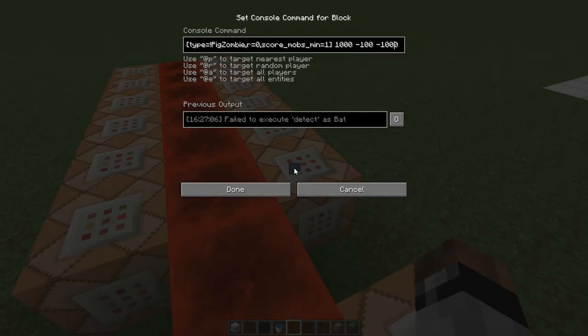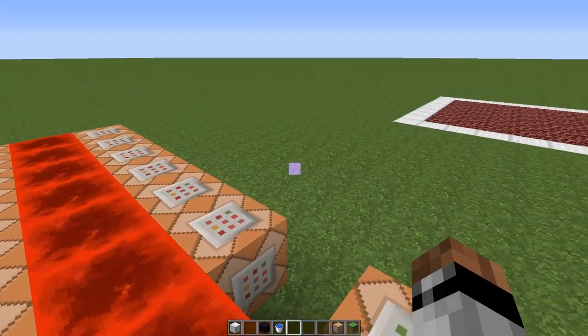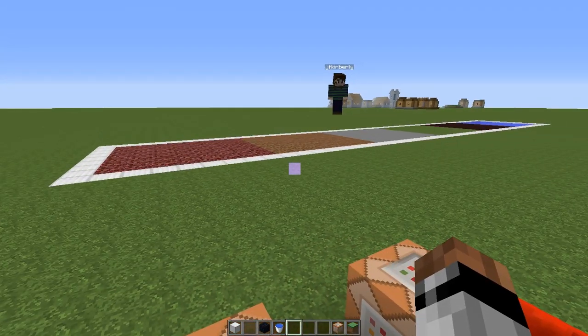On the other side, we have the same check running - looking for anything that is not a zombie pigman and has a minimum mob score of one. It's looking to detect that again on netherrack, and if it finds anything that is not a zombie pigman, it will teleport them off into the void. That gives the illusion of a mob turning into another mob - it basically summons one in its place and teleports the wrong one out at the same time.